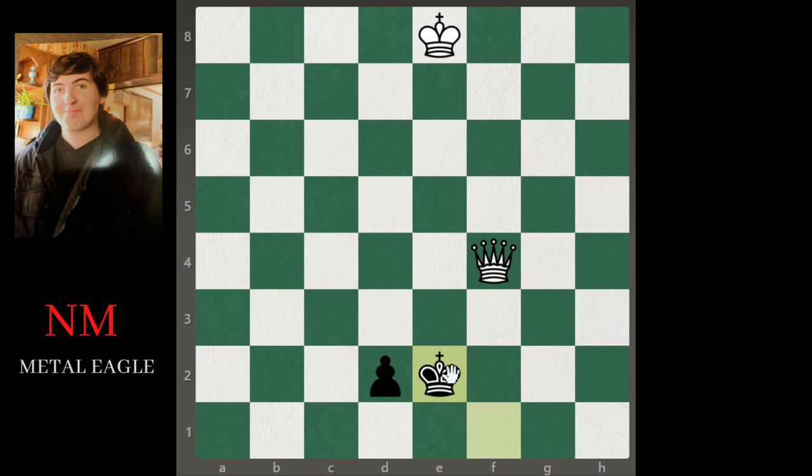Now we have the thematic move: queen c4 check. If they go king e3, we play the slow move queen c2. If they go king e2 we have a pin and can move our king in — making progress. So they can't go king e3. They try king d1, and we have queen e4 check. If they go king f1, then queen e3 check — forking again. They go king d1 and now queen d3.